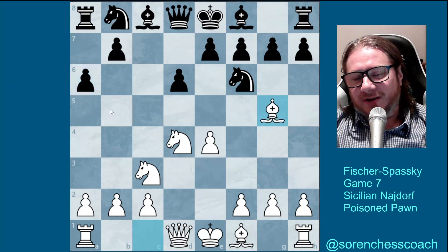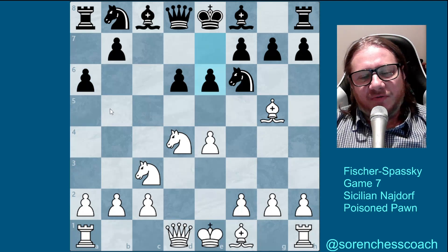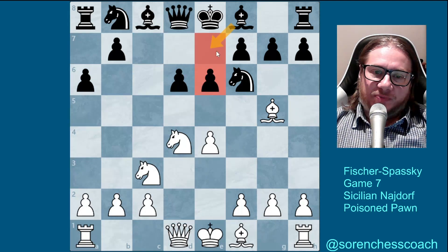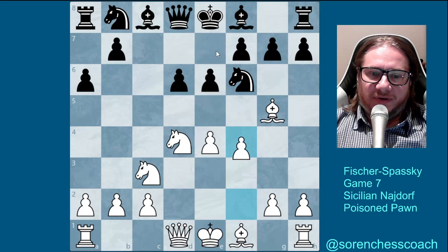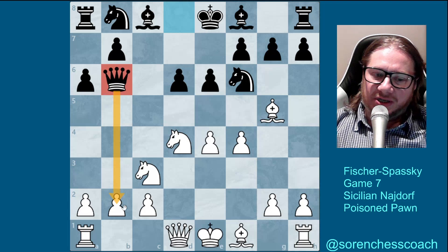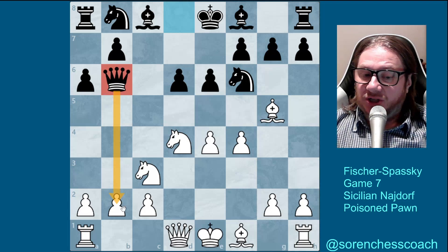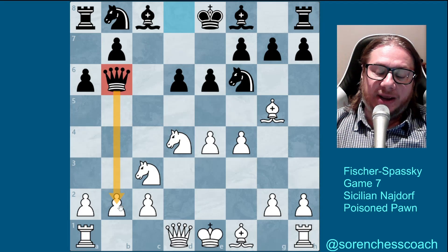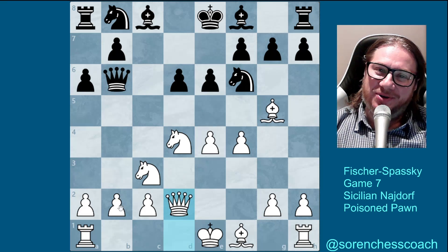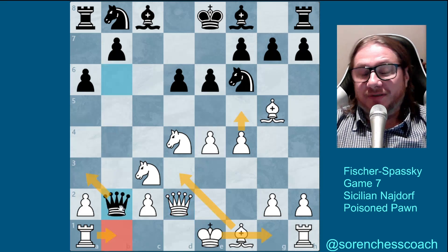Bishop G5 now, developing with a bit of a pin, but not a problem here because that will allow the Bishop on E7, so it's not a big problem. F4, ambitious, taking a lot of space, and Queen to B6 already aiming at B2. No need to panic - be like Spassky, don't panic - play Queen to D2. It doesn't matter if they take.